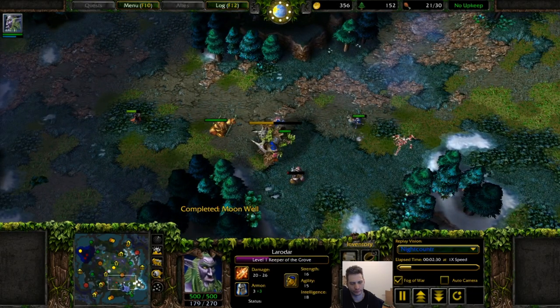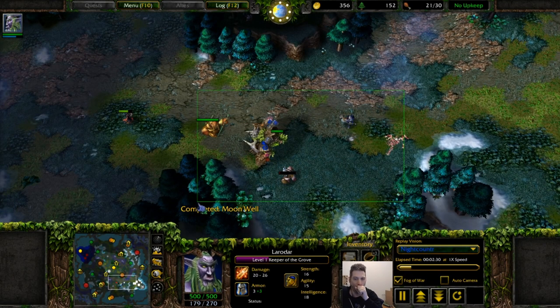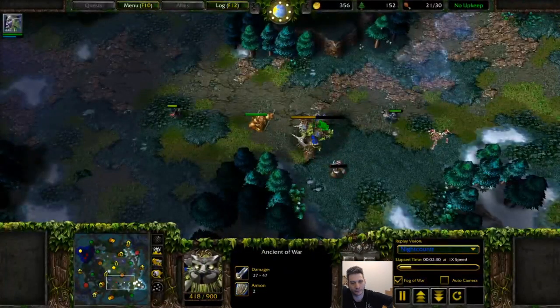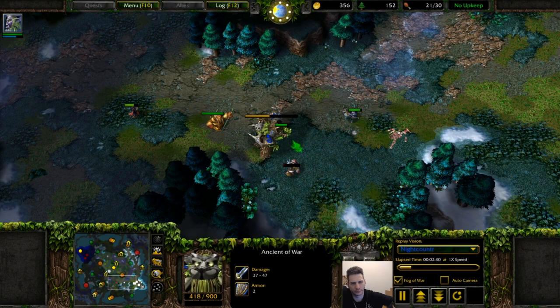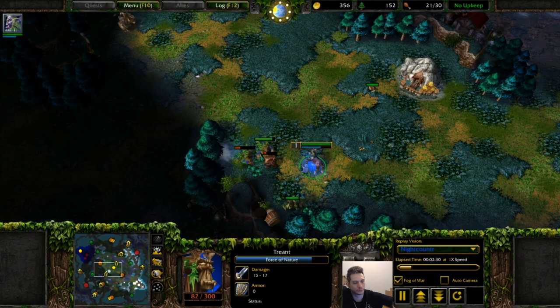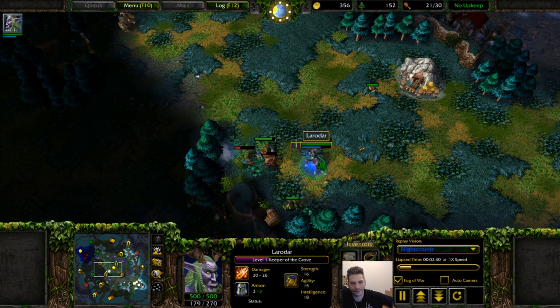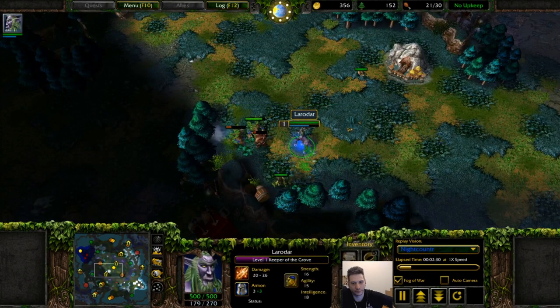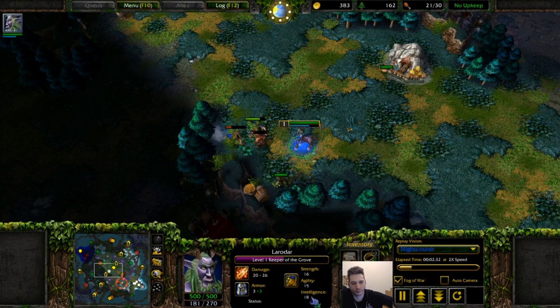So about Night Elf creep: you can creep the whole green with two treants and after move to middle. And if you play really good, you can use what I call distance creep — just leave one Ancient of War and Archer to finish this camp and with Keeper go to middle. So on this map you can creep the middle with Keeper easily. That's why he uses the creep route: first green, second green. And at start, your goal is to get Keeper to level two. It provides good stats, good mana regeneration, and two items. Very important.